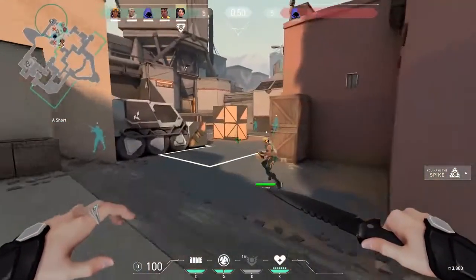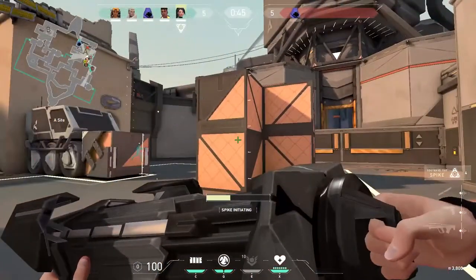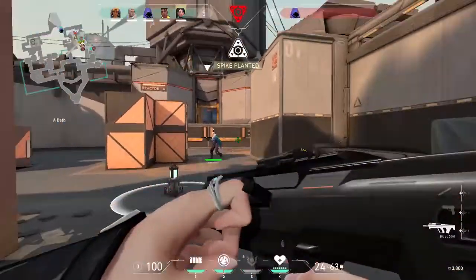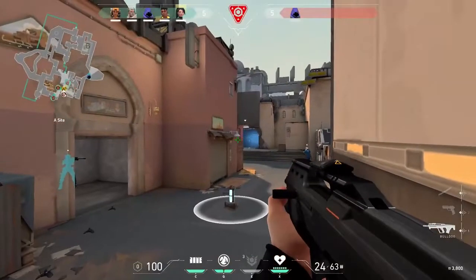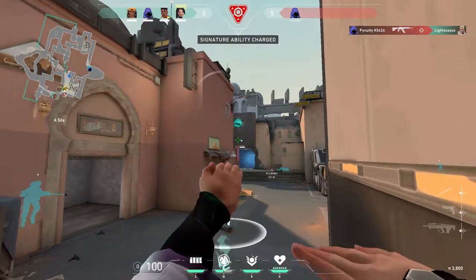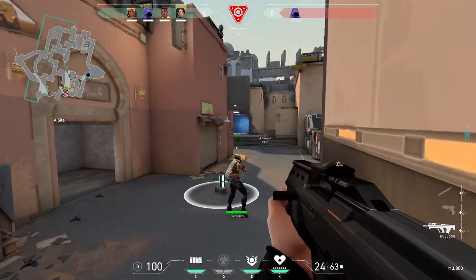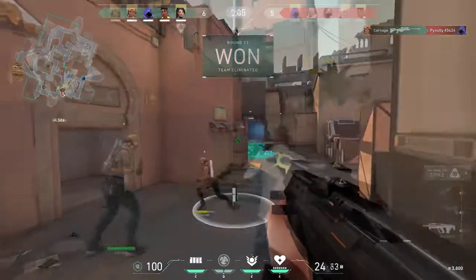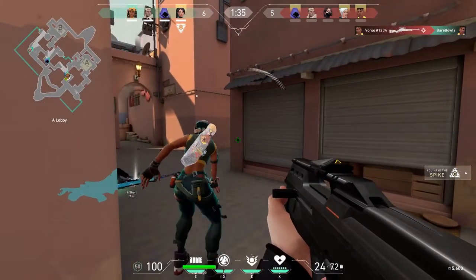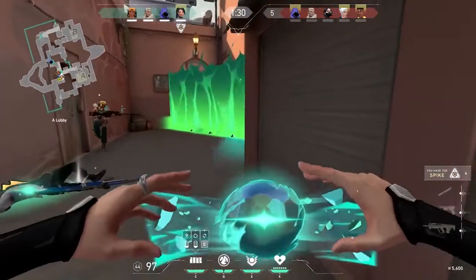A key part of Valorant is the agent that you play. Each agent has a specific set of unique abilities to help their team gain the advantage, and you can pair abilities with your teammates' abilities to make some crazy plays. Our 14th tip is to try out all of the agents to see which one fits your playstyle best. Do you want to run onto the site guns blazing? Then try Phoenix. Or maybe you just want to sit back and heal your teammates — if so, try Sage. There are 10 agents in the game right now and we have a guide on who you should choose.